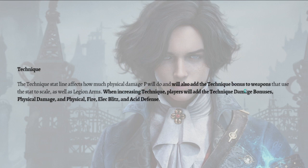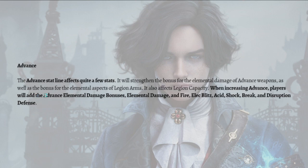Next is Technique. The Technique stat line affects how much physical damage P will do and will also add the Technique bonus to weapons that use the stat to scale, as well as legion arms. When increasing Technique, players will add the Technique damage bonuses, physical damage, and physical, fire, blitz, and acid defense.